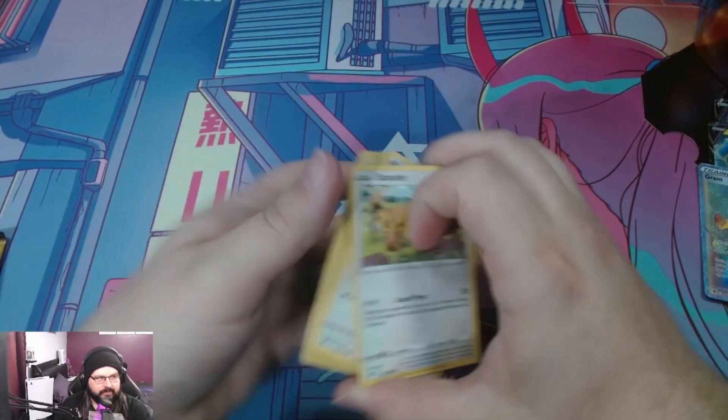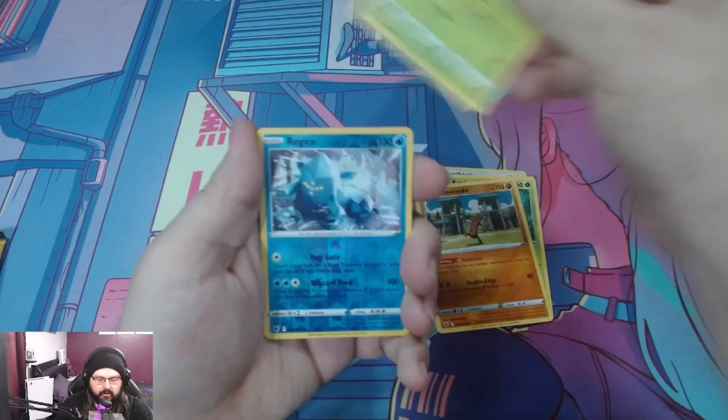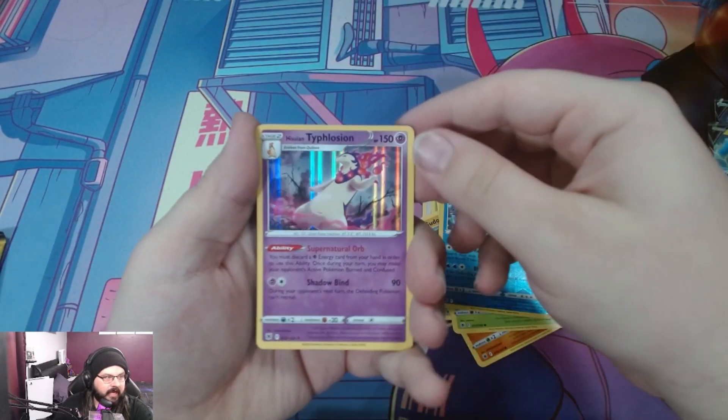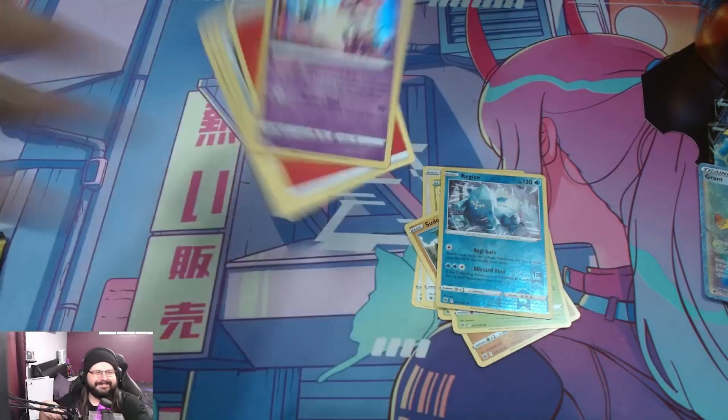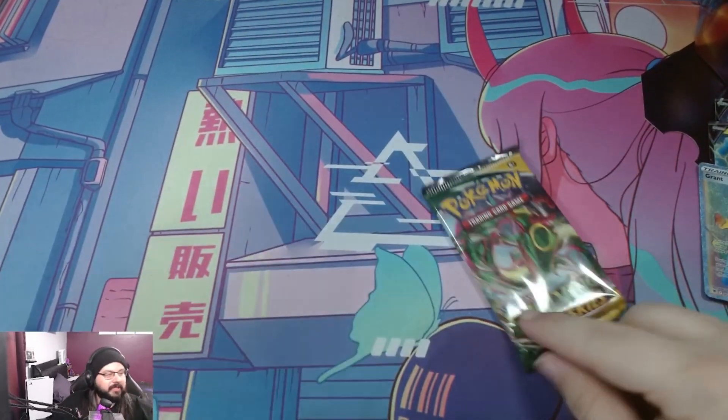Might as well just get to Evolving Skies now. Get out of here, code. Alright, we got Stantler, Hoothoot, Kricketot, Sudowoodo, Combee, Regice reverse. Type — if you know, you know. We're going to move on from that right now. Evolving Skies.